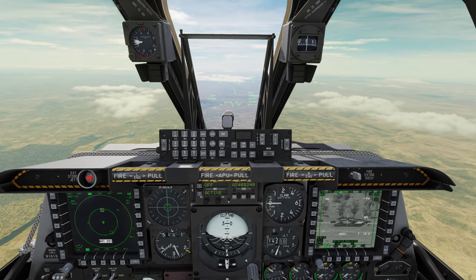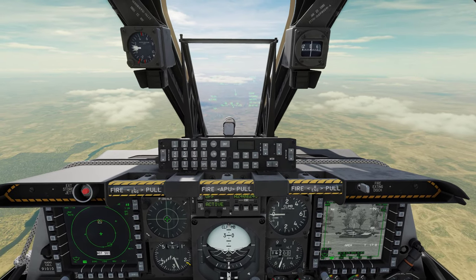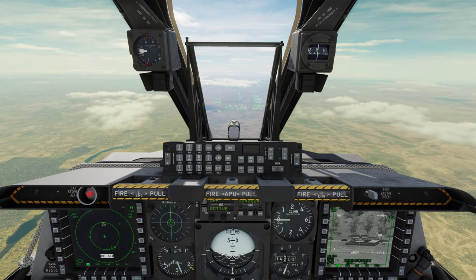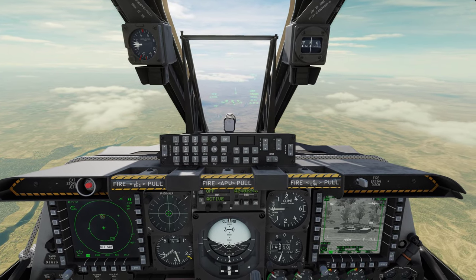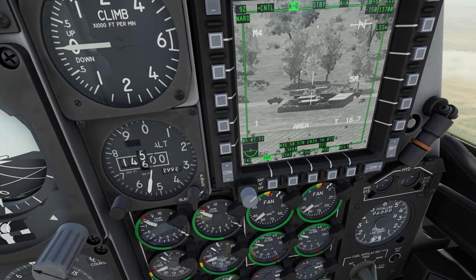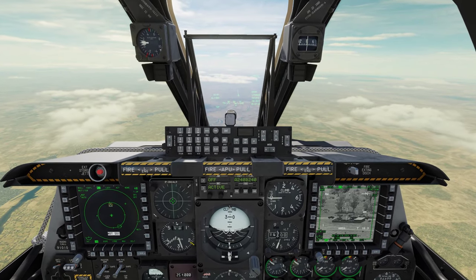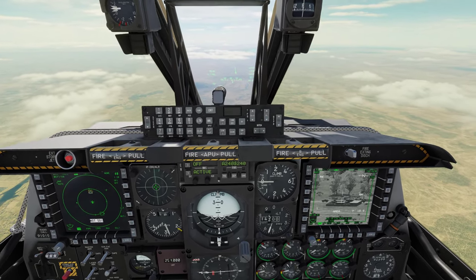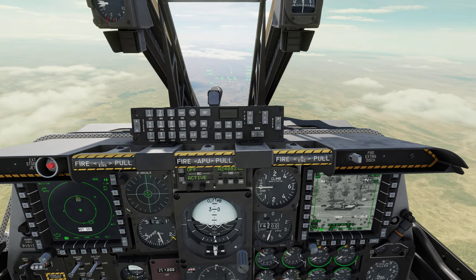I don't want to fly into those. Preferably I'm going to drop these in CCRP so that I can fly over nice and high. We're at Angels 14,500 right now, which, looking at what's down there, that's going to be high enough to stay out of range for the AAA guns. But before we can drop this in CCRP, we need to look at the profile real quick.